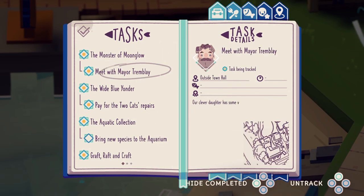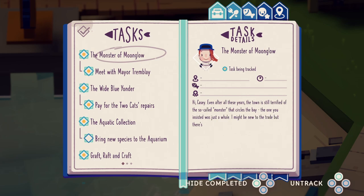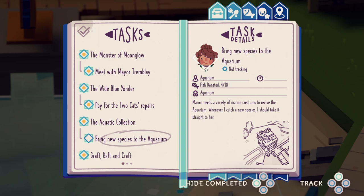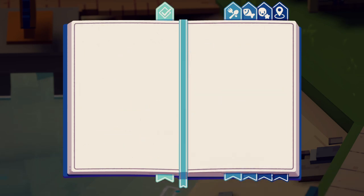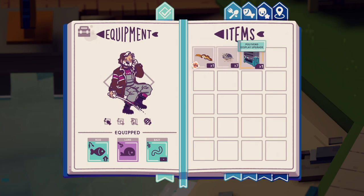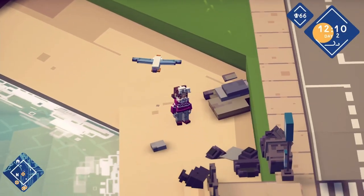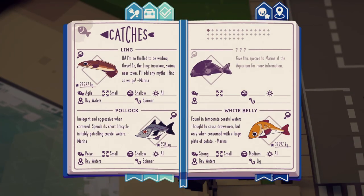Let's check out our mission board here. Those mean they're done. I need to get six more different types of fish, and I got some sand fleas. Hi, so the ling swims near town — it'll tell me what my best catch is, the area it's in, what type of water — shallow — what kind of weather, what type of bait to use. Okay cool.